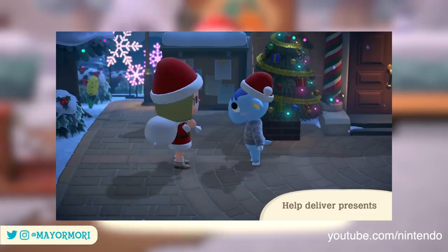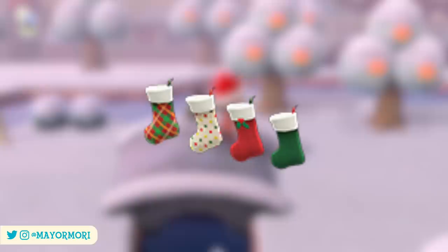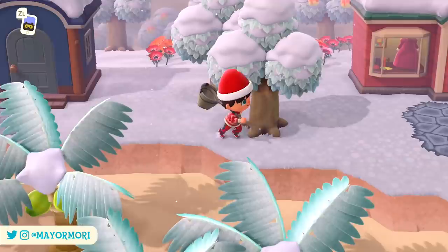Jingle will then hand over his magic bag, which contains a bunch of presents for the villagers from Santa, as well as the first holiday themed reward called the Toy Day Stockings. Once you have the magic bag, you can equip it like any other tool and pretty much begin the event and start delivering presents.